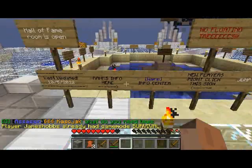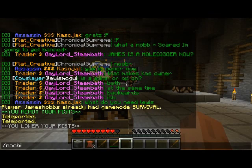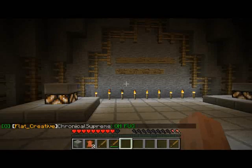The next thing you'll probably want to do is click on this warp sign, which takes you to the new player area. Another way to get here is if you type /newbie — it'll also take you here. In this room, it gives you very brief details like who's in the Hall of Fame, what's over here, and some news.